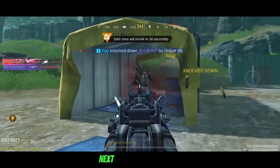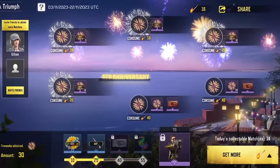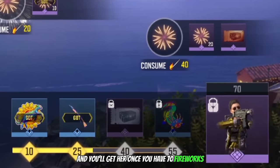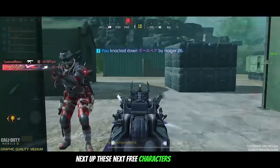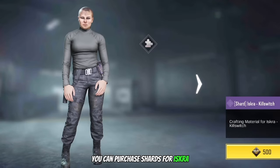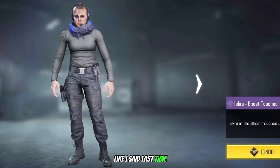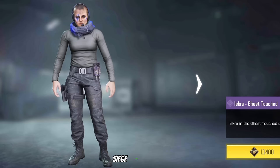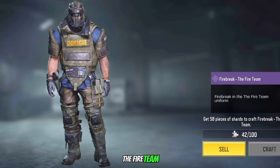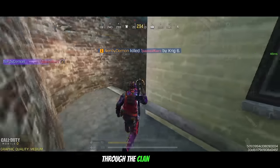Next we have Seraph Shimmer, available in the Tribute and Triumph event which originally started last season — you'll get her once you have 70 fireworks. The next 3 characters are all part of the clan store: you can purchase Shrods for Iskra and her new outfit Ghost Touch, which kinda gives off Undead Siege vibes. You can also get Shrods for Ronan, Firebreak the Fireteam, Farageen, and Iskra Kill Switch through the clan warrior chest.